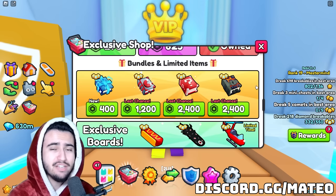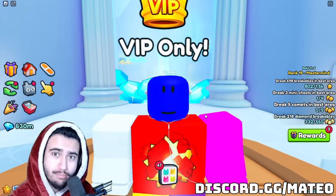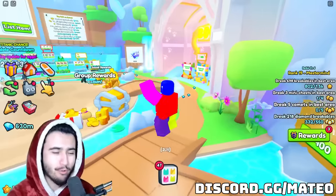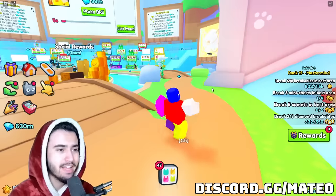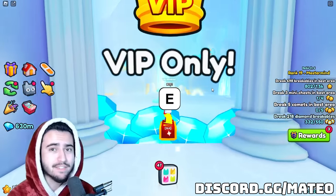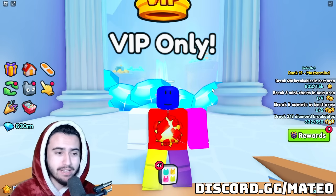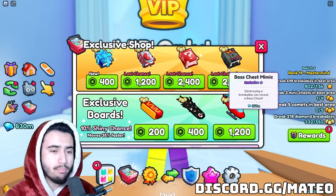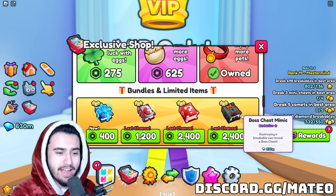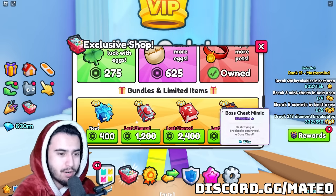Let's talk about why I do not suggest you guys buy the boss chest mimic. This is for one simple reason: there is just absolutely too much supply of these things on the market. The boss chest mimic has been in the exclusive shop for three whole updates, which is absolutely insane. That is a long time for people to be able to buy these enchants, meaning there is probably a lot of stock of them. Not only that, but we did expect this enchant to leave in the last update, and when people expect that, they tend to go ahead and buy a bunch from the exclusive shop. Because this is the second time this is happening, people have had a chance to buy a ton of these multiple times.